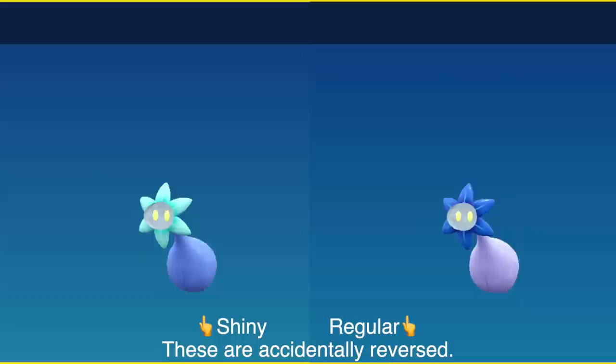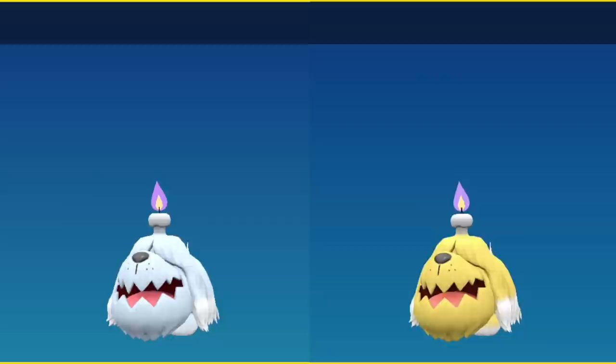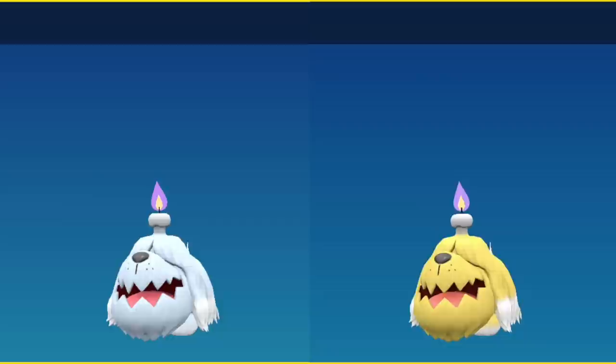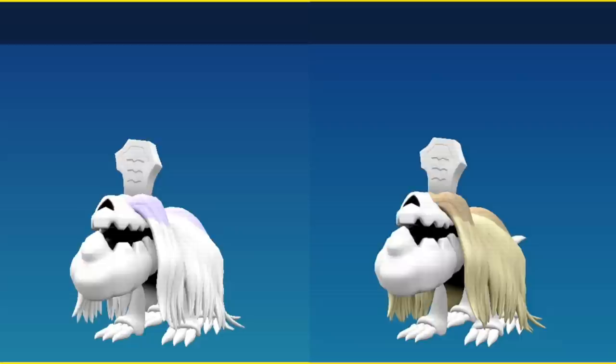For Glimmora, its outermost ring of petals is going to be a much darker color — this will also be present if it's just hanging on a wall. Greavard becomes yellow, very easy to see. When it evolves, it's not as yellow although it's very easy to see that the purple on top of its head becomes much more noticeable as a dark brown, and its fur goes from white to cream. Flamigo becomes a very desaturated pink that at first you don't think you're going to notice, but if you've ever seen Flamigo and then see it shiny you're going to immediately notice — this was my second Gen 9 shiny.